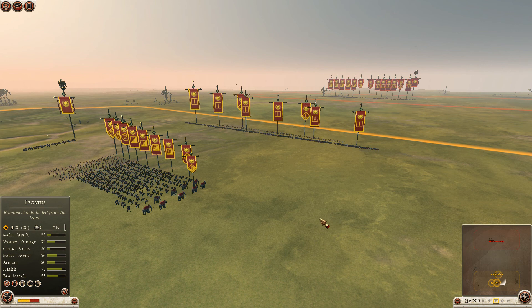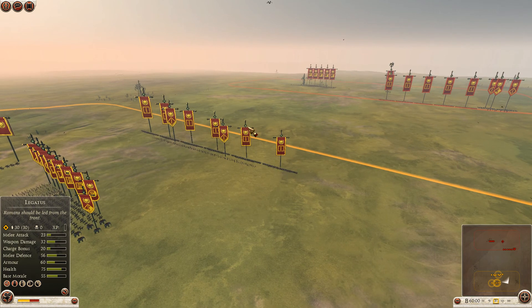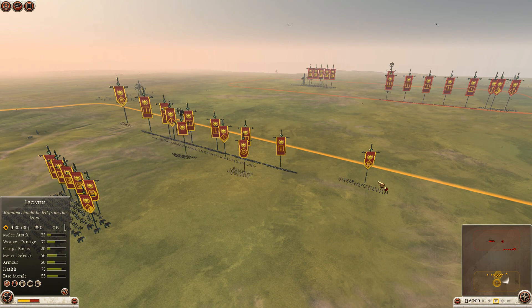Hello again my fellow Total War Rome 2 players! The Rip here with Fatal Imprudence and Simon in a tie break of their match in the 2nd round of TWCC Rome 2 Fall Cup, which features an $800 prize pool.